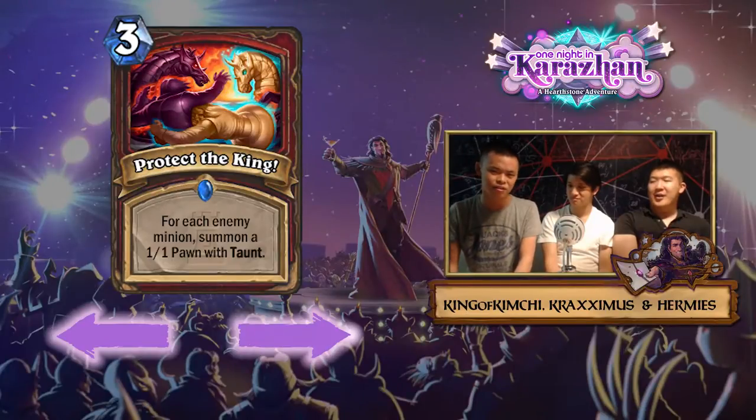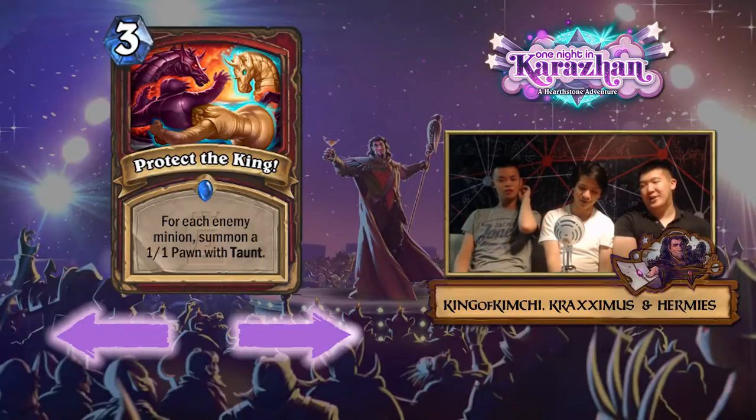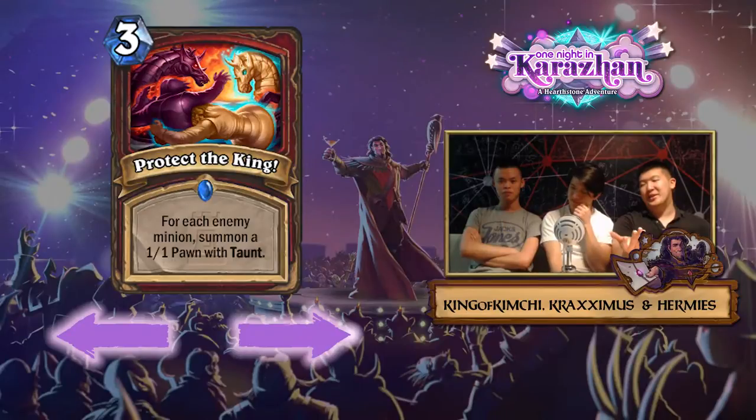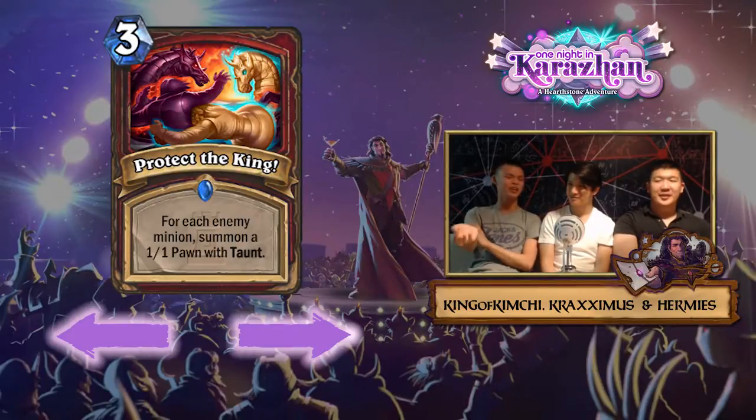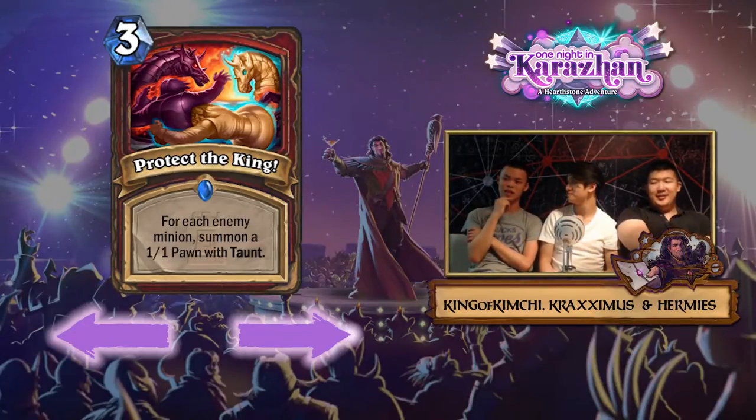If you build the deck specifically around it with exclusively taunts — I tried to build it and it's actually not as impactful as you'd think. You're pretty much behind on board while you do it, and you really need charge to instantly remove your opponent's board. Your opponent can just set up and remove all the taunts together. When you play this card you're also playing cards like Ravaging Ghoul, which is a really good card in the meta, and that does not synergize with Protect the King.